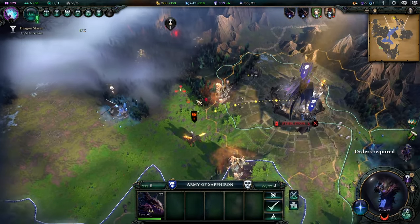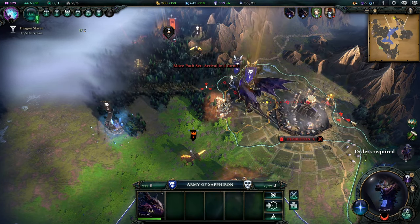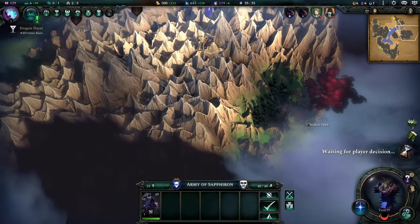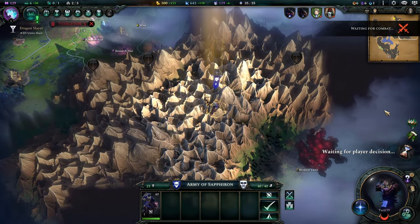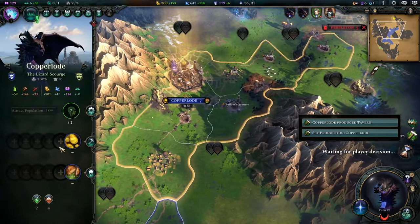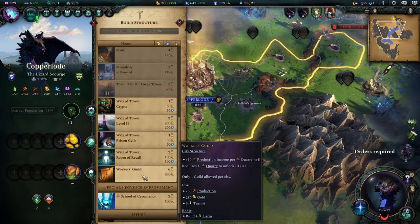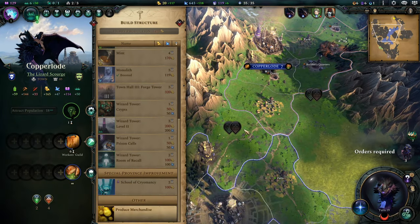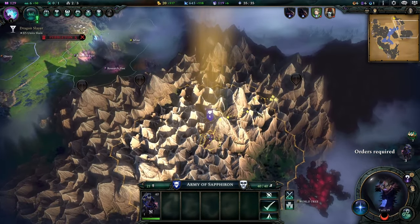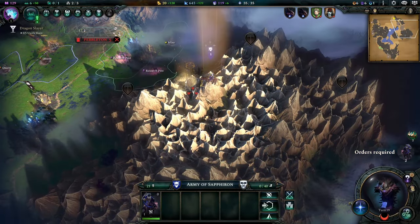The dragon has 200 strength in his stack, which is pretty respectable. I don't know how dragons are affected by the transformations yet — we're going to find out because I'm going for the undead transformation this one. So we'll see. Worker's Guild is going to give us production. I would love for my dragon to turn into a giant undead dragon — that would be super cool.